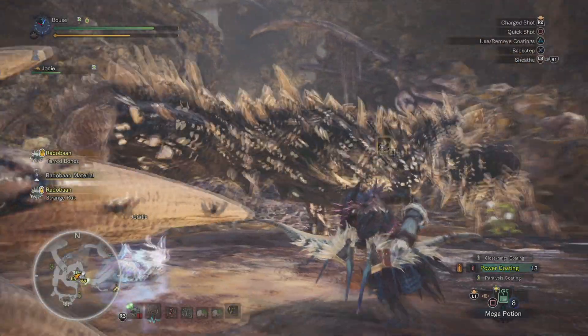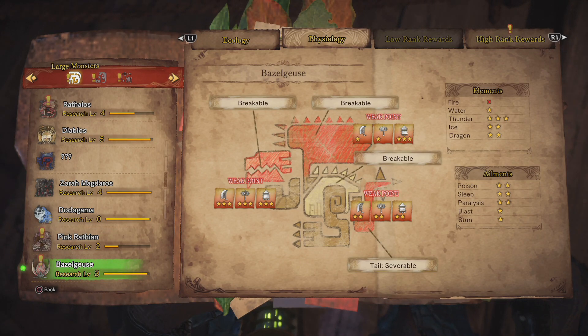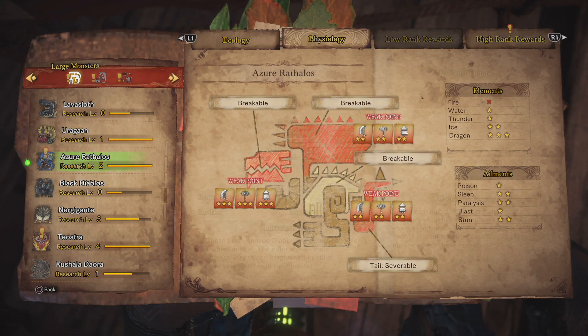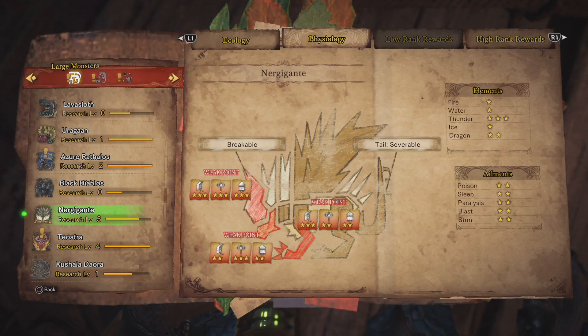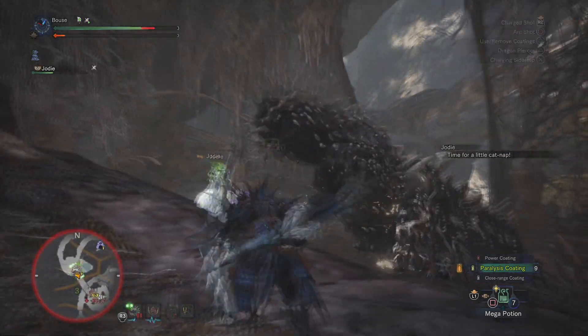There are downsides to bow as with any weapon though. Doing optimal damage requires fairly good monster anatomy knowledge, and if you've researched them enough you can see where your shots will do the most damage on the body chart, as indicated by the little bullet icon with a star count next to it. Three stars is most damage. You don't have to do this, and obviously you won't have this knowledge going into a fight for the first time, but it does help to arm yourself with that knowledge.